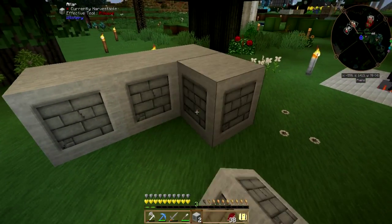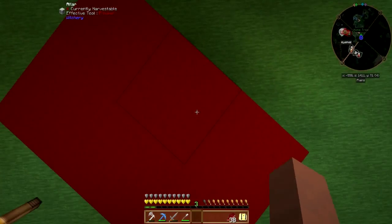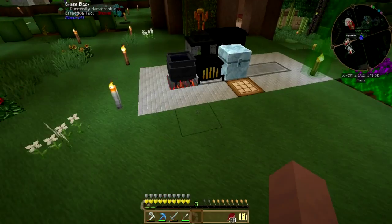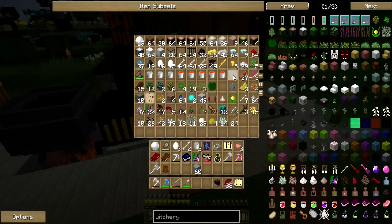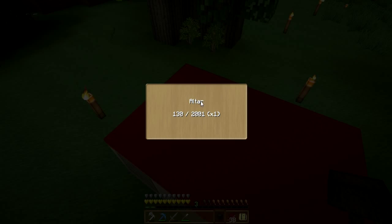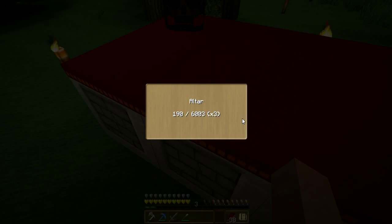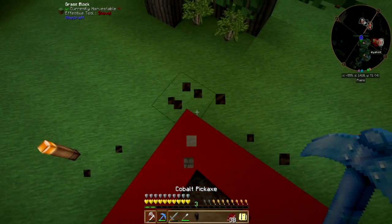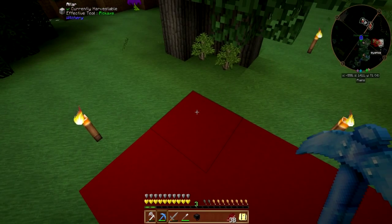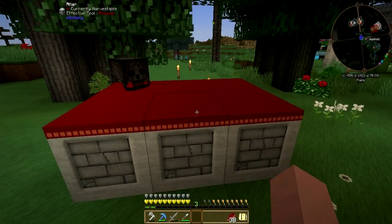Oh baby, check it out. Altar! Let's put this here, because this is good. Oh, look at it, it's building. Bam! Whoa! Did you see that? So the altar is 2001, and now it's 6003. Awesome.